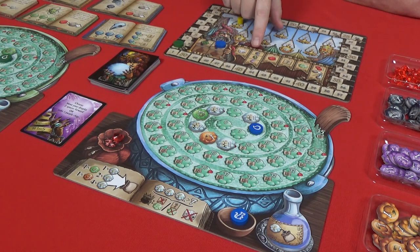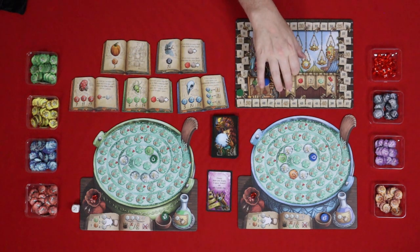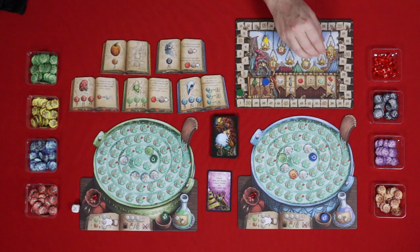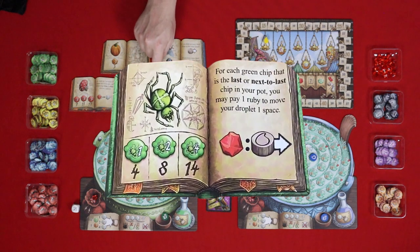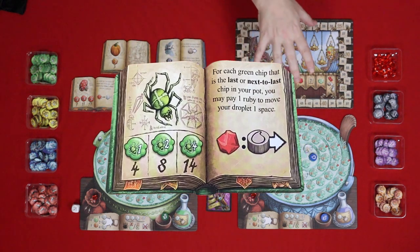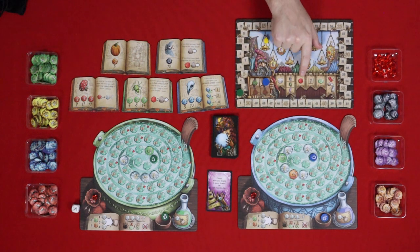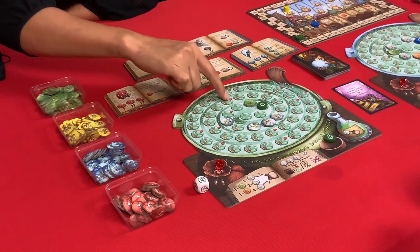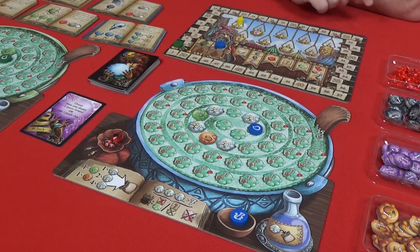Next we evaluate our black, green, and purple tokens. None of us have black or purple at the moment. For the spider, for each green chip in the last or next to last chip in your pot, you can pay one ruby to move your droplet along one space. None of us have it in our last two spots this round so we don't get that benefit. For rubies, you get a ruby when the next space has the ruby icon — none of us get those this round either.